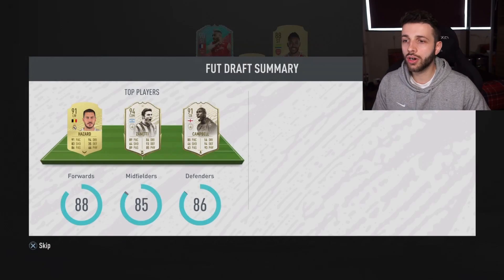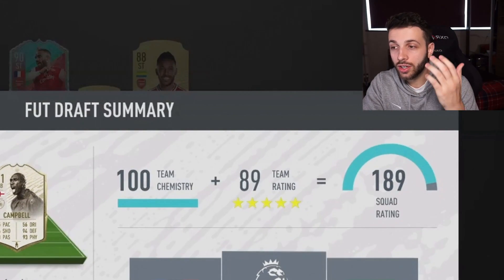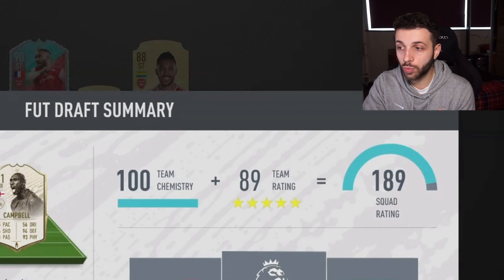Today we're going to be building the cheapest possible 190-rated squad. Let me explain how that works. With draft, when you complete it, you get the overall rating for your squad. So a 90-rated squad with 100 chemistry equals a 190-rated squad.